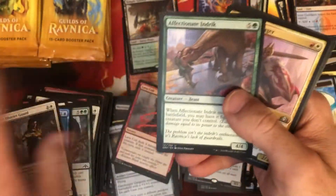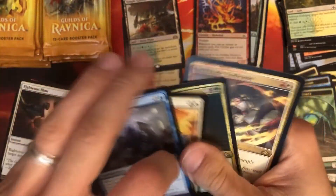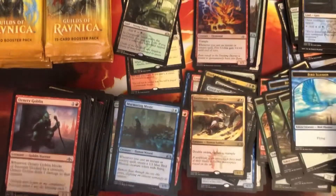Lava Coil — those cards were like a dollar each when standard was a thing. And a foil. It's just crazy to see card prices go all over the place. Blood Operative, foil Ritual of Soot — foil rare, not bad. We came out of the gates strong but where are these shock lands at? Swiftblade Vindicator — let's see. Where are they? There they are — Overgrown Tomb! We just need two more.